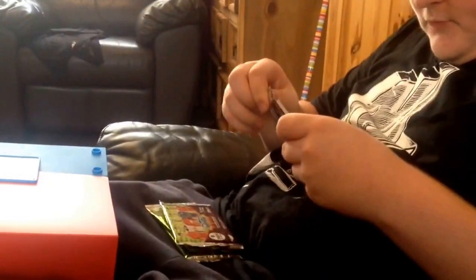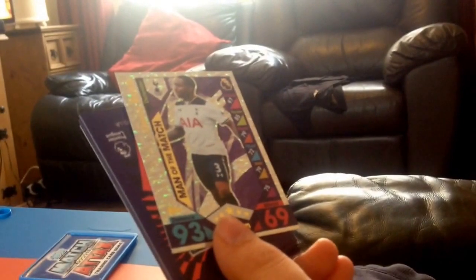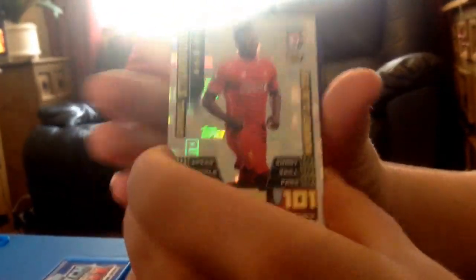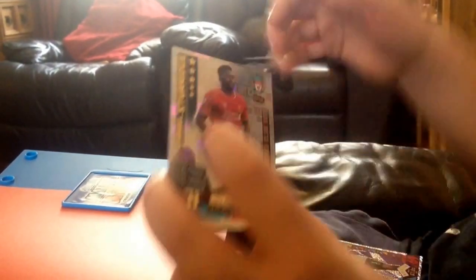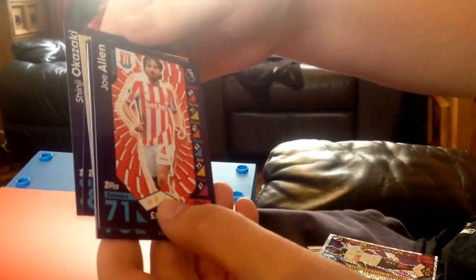Opening the first pack - we get Stewart Downing in the Pro 11. I'm hoping for a legend like Gerrard or Rooney. We then see Danny Rose in a match card... and it's a 100 Club legend - one in ten packs in our very first buddy pack! Today's been crazy: first pack had a Willian edition, second pack had a Neymar, third pack was an Arrow pack, and now fourth pack has a Daniel Sturridge 101 - everything's 101!